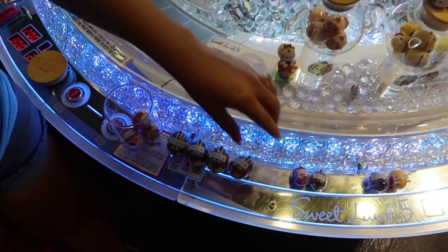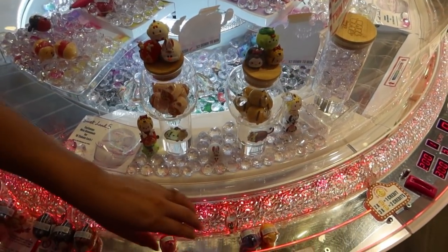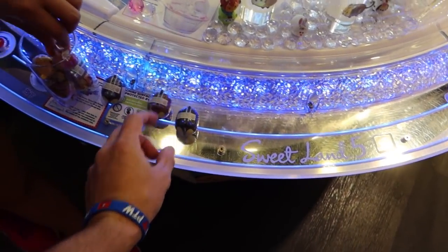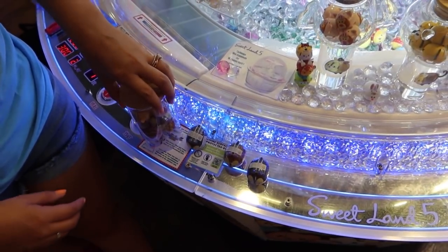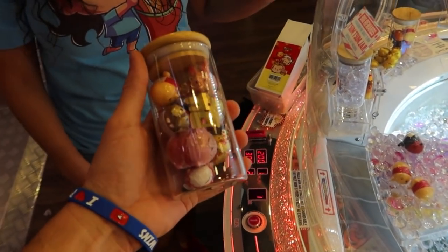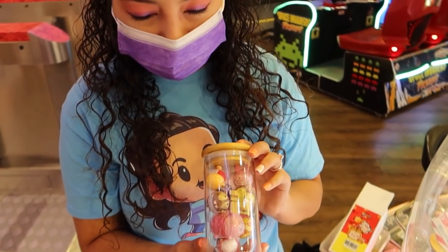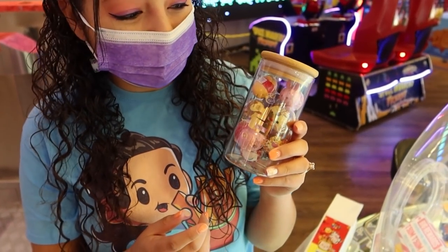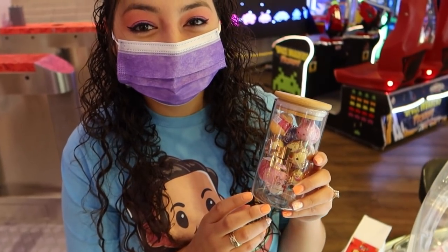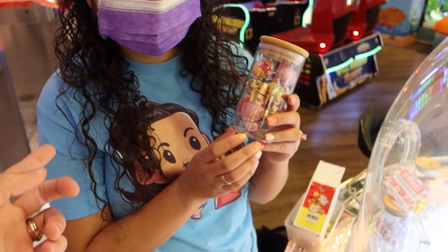I wish you guys could have seen that satisfying moment. But look — Crystal lined these all up right here: we have an Eeyore, a Dale, a Pooh, Chip, Chip-Dale, Piglet, Lotso, a Mini, another Lotso, and a Tigger. And there's another Dale right there too. So here's the jar — on the jar there are Tsum Tsum silhouettes, though you can't really see them because it's so reflective. But it does look cool and it is a glass jar. Crystal's going to fill it with some of the Tsum Tsums, though I'm not sure which ones. A mini will fit in there. Actually I probably shouldn't drop that in there because it might break. We haven't decided whether we're going to play for another pink one.